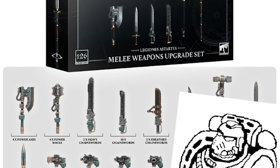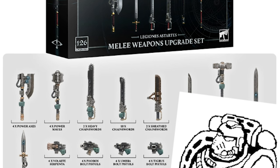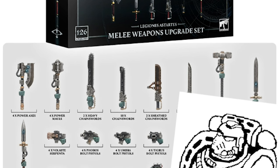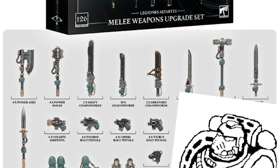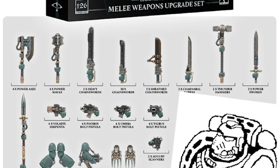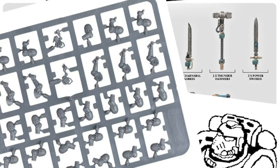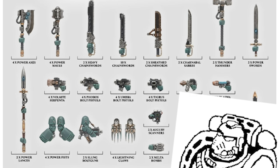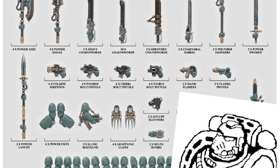I like the fact that we are finally getting charnable weapons. I wish we had more than just sabers, but I think this is a case where counts-as is for the best. Likewise, I like the fact that we're getting more pistols, flamers, and serpentas, and they're all great additions, and I'm glad that these weren't overlooked. On that point, I like the fact that this upgrade sprue comes with lots of other bits of kit. One of my big problems with the heavy and the special weapons upgrade kit is that it lacks other tools like augury scanners, with the exception of the datapad from the heavy weapons kit. So, seeing all these extra doodads and thingies, I like this a lot. It also comes with extra heads and off-hands, and I'm always a big fan of guns on slings, so good job there.